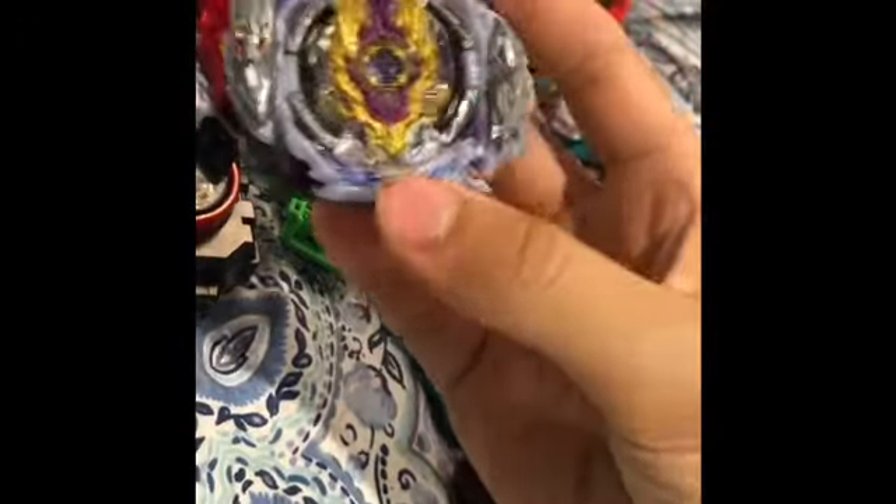Rage Longinus — one of my newest bays. I love this Beyblade. It has immense upper attack. I wish I could get Variant Lucifer, but whatever. Two metal dragons — it has less metal than Zwei Longinus, but whatever. Destroy Dash is a really competitive part if you want to use it.